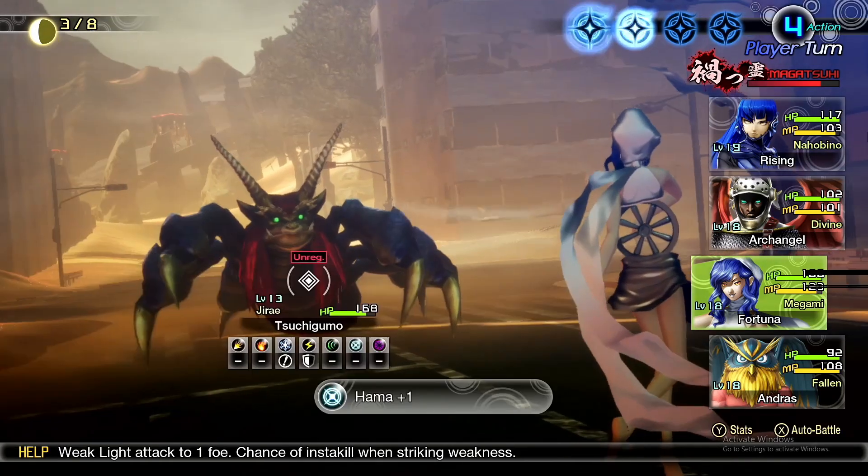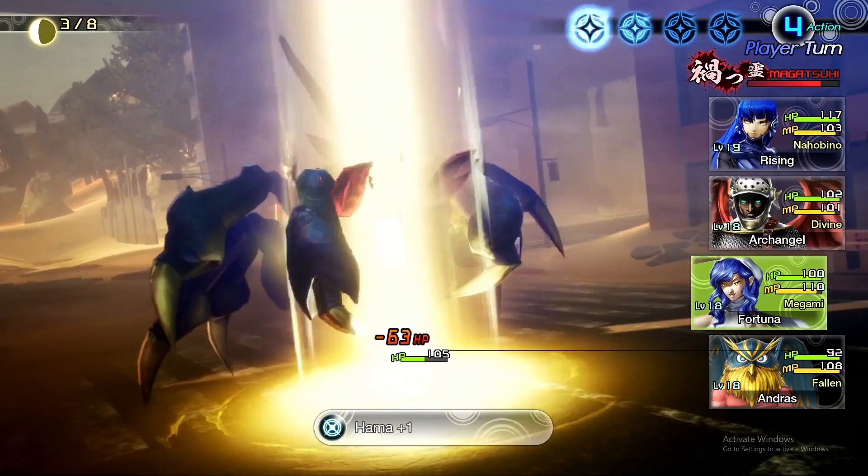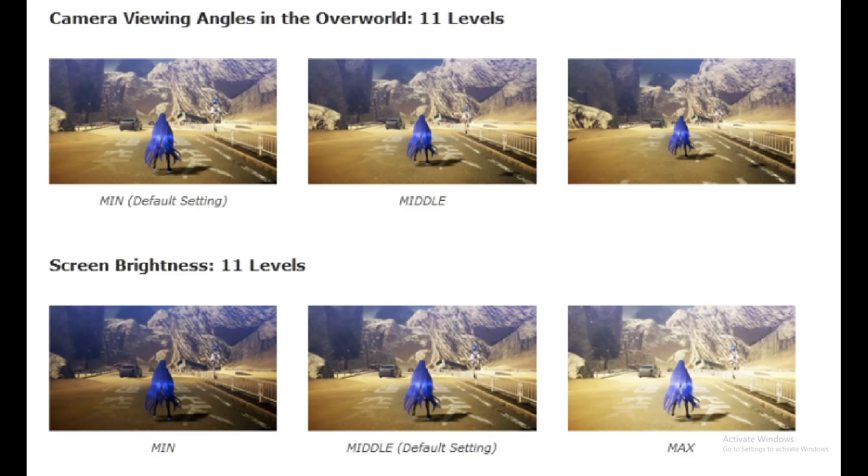I'm going to pull up this picture here to give you a little bit of a point of reference. There are two brand new settings that you can now use within SMT5 with update 1.02, and that is going to be the camera angle views and the screen brightness. When I was playing this game I didn't have such a big problem with the brightness, but the camera angles I would have some issues with because certain demons could sneak up behind me without me even knowing.